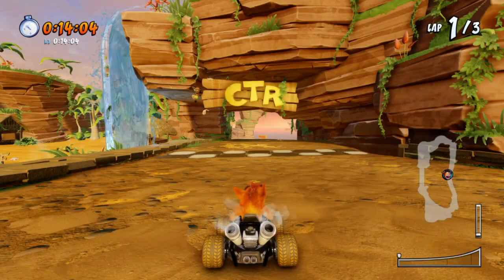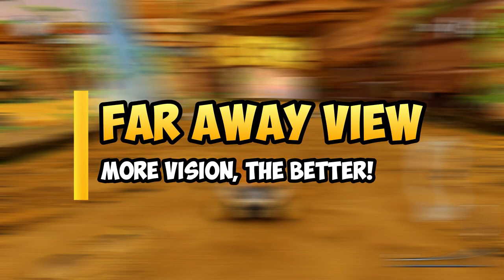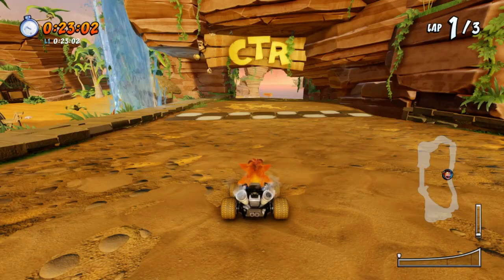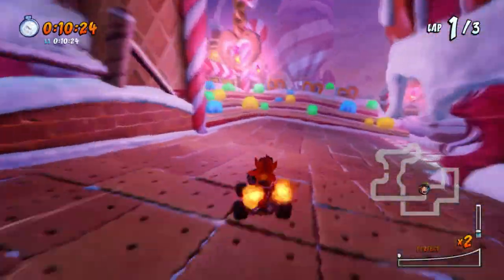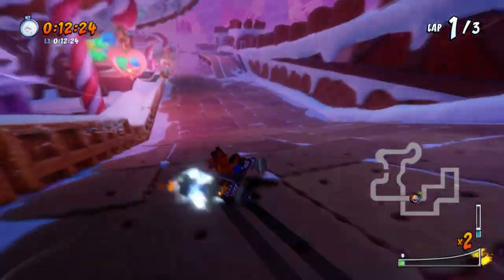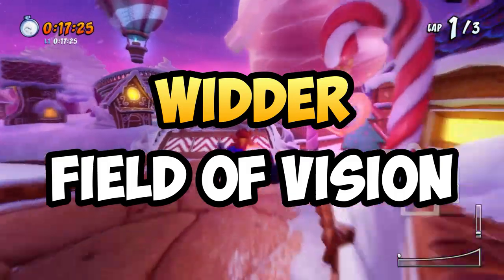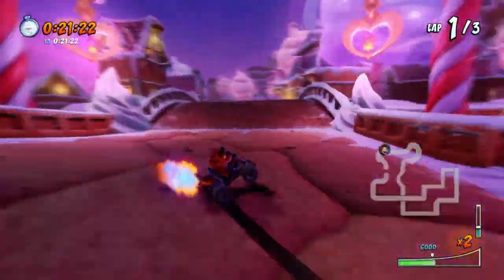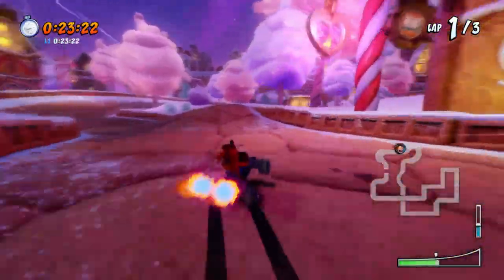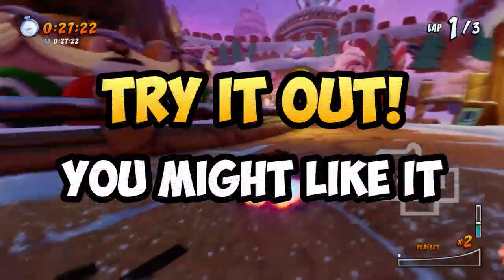This might be a no-brainer for some, but tip number 5 is to play the game at the furthest camera view. I've mentioned it in other guides and this alone helped me play CTR tremendously. With this camera view you get a wider field of vision, allowing you to spot corners and traps much easier. On top of that, it feels much more comfortable to drift boost with this camera setting. It's mainly personal preference, but test it out a few races and you might fall in love with it.